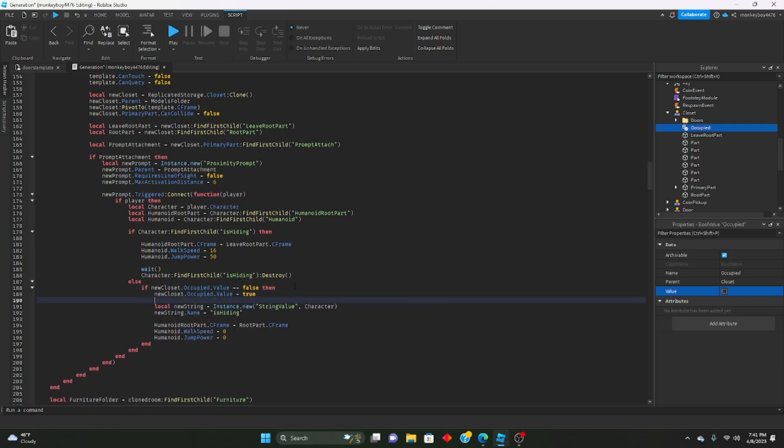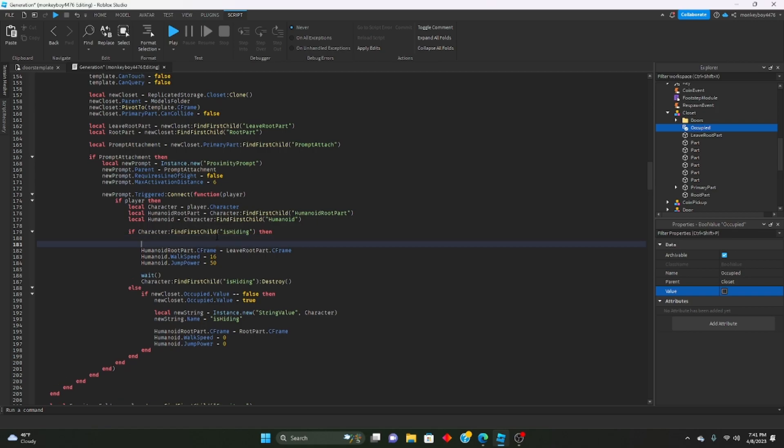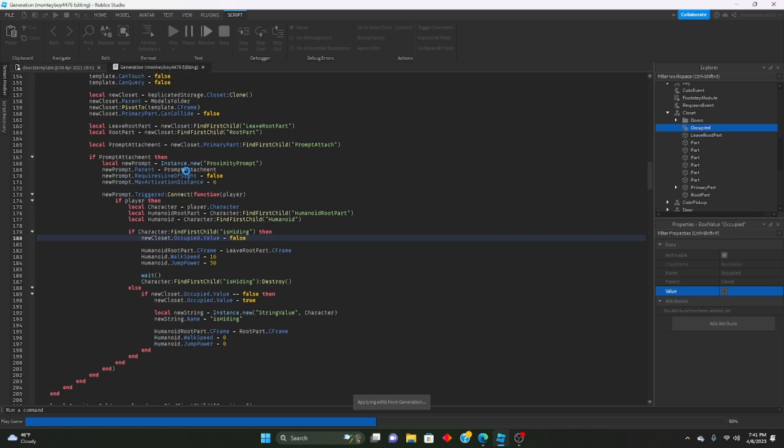When we leave the closet, we set that value back to false so others can use it again. So we say newCloset.Occupied.Value = false up where the leave logic is. Let's go ahead and test it out.